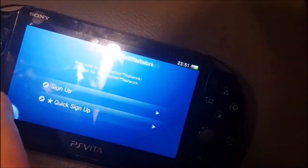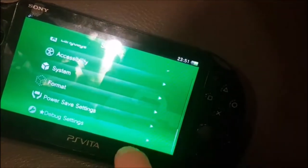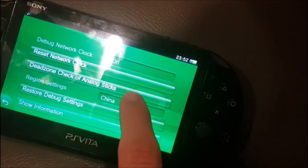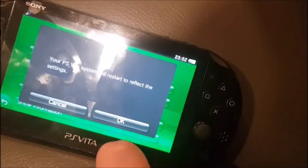Once you've got the test kit firmware installed, all you need to do is go down to Debug Settings, go to System, and right here where it says region settings, it will show China. Tap on that and change it to North America, then click OK.